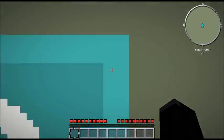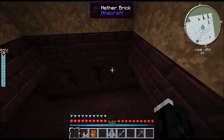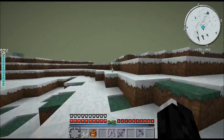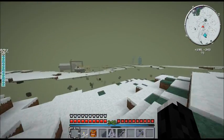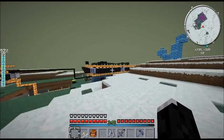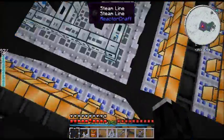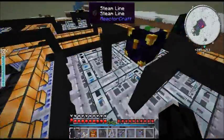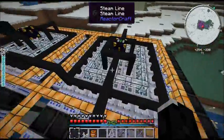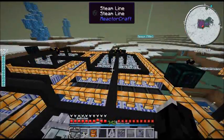First thing I'll show you is my tritium production. This world has nether fortresses going throughout all the ground and I've opened up one of them. I've quadrupled the size of my tritium reactor — initially this was the only part I had, and then I basically copied the design three times and quadrupled the amount of tritium produced. I was sick of only having like 3 millibuckets of tritium on hand at a time.